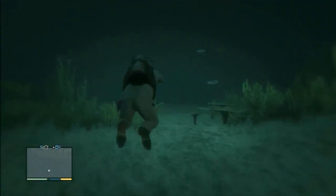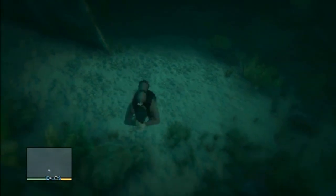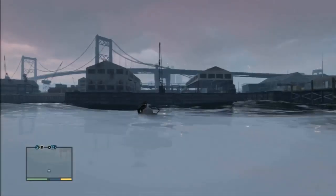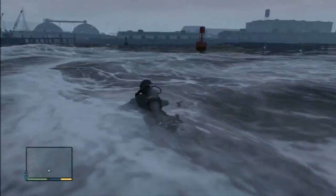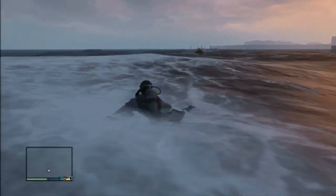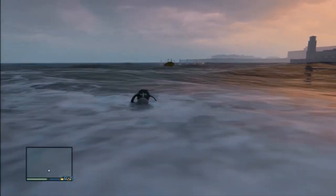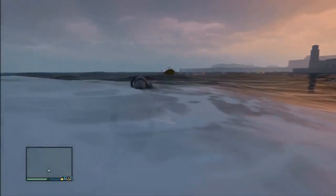The treasure chests have different varying amounts and some of them also have weapons and ammunition nearby. Look out for other packages as well because you will be able to pick up things like RPGs, submachine guns, sniper rifles and other things. You also want to have a vehicle nearby such as a boat or a jet ski, because in certain areas of the map you will find yourself coming up against sharks if you are in the water too long. So that was treasure chest number 11.